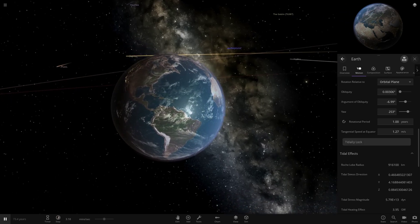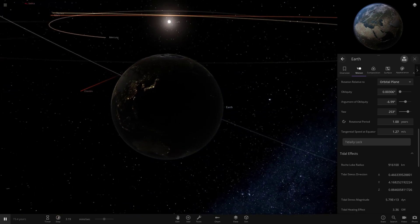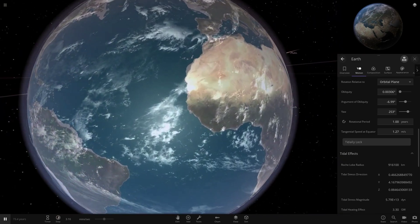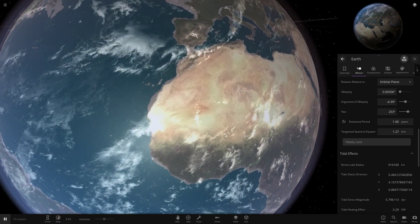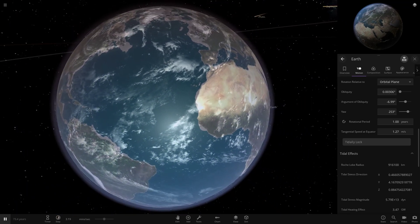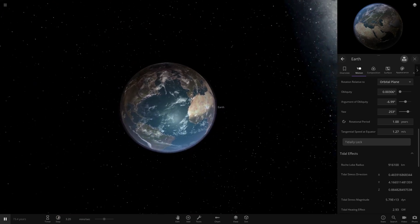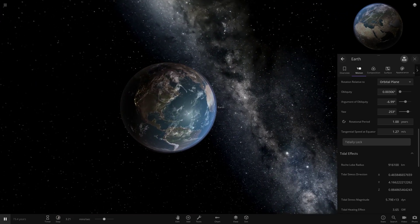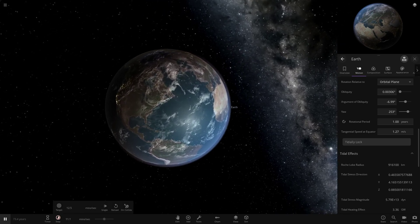And there we go - Earth is now tidally locked with the Sun, so the same face will always face the Sun and the other side will always be in darkness. It seems the closest part to the Sun looks to be the Africa area, sort of where the country of Morocco resides. That area is probably going to get hit the hardest due to where it is.